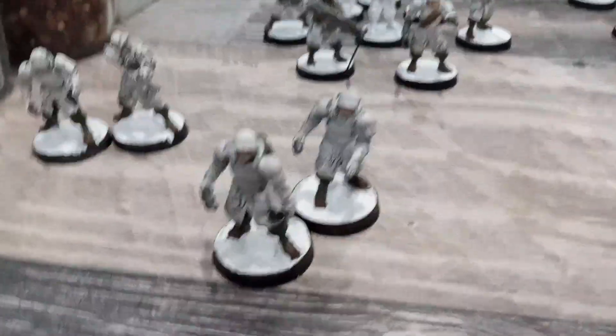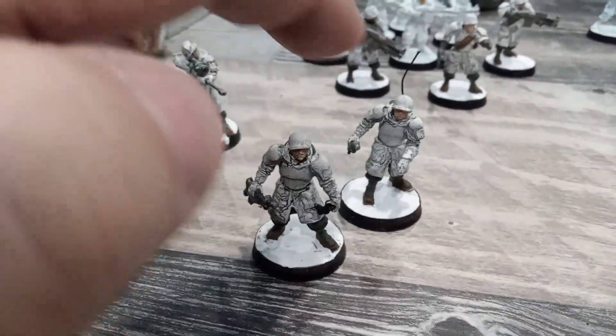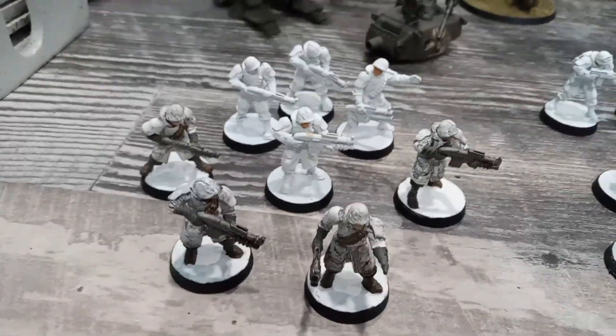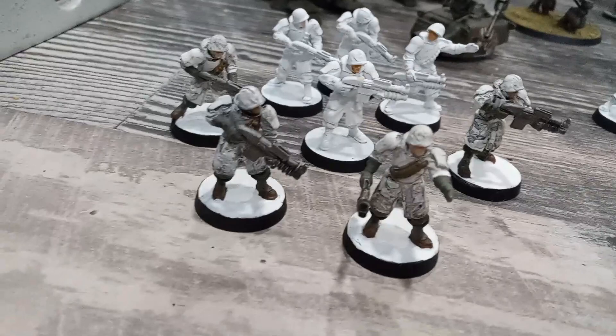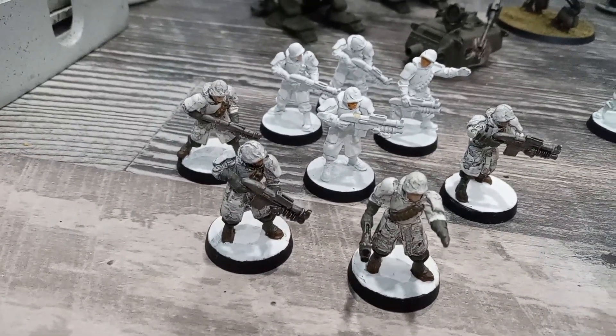Over here we've got a forward observer team — the forward observer and the radio guy. Then we've got a sniper team with the spotter and the sniper. Then here we've got a bunch of shotgun guys — guys with shotguns, some are painted, some aren't.